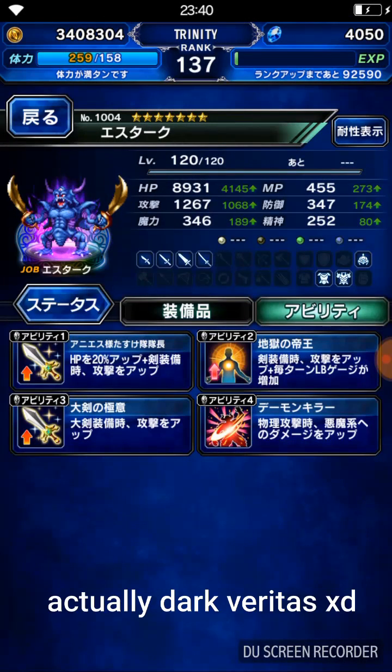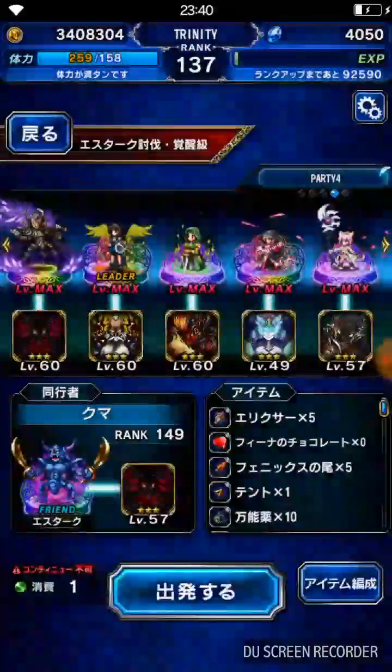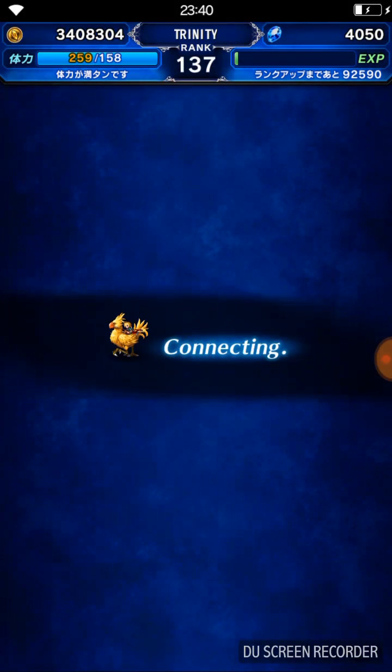This is my friend Soul Ether Ted from gamefax.com, so shout out to Soul Ether Ted for always lending me your OP tune. The boss is weak to demon killer, so that's why we equip our main DPS with demon killer.